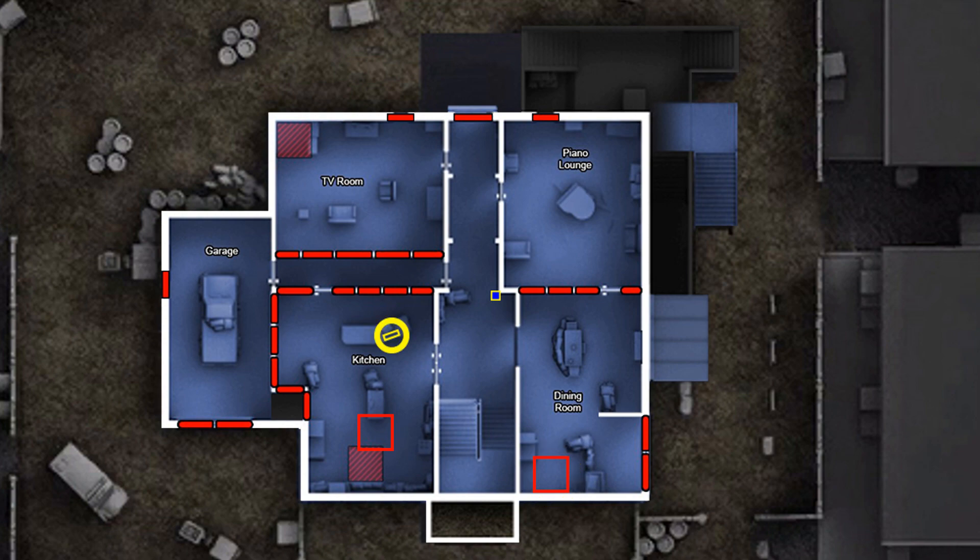If you're running low on ammo, check the kitchen and watch out for the CCTV camera in the hallway. And if you want to make your way down to the basement, look for the floor panel in the kitchen or in the TV room. Follow me this way and let's take the tour.